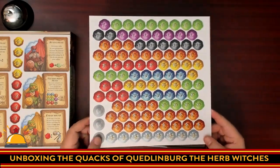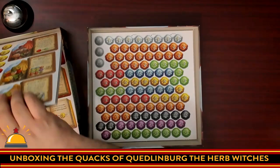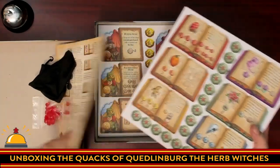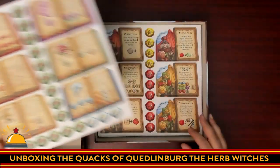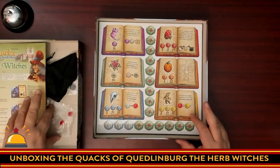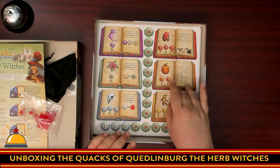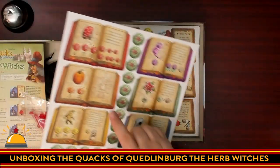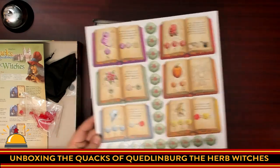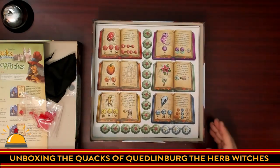So we've got coins now, we've got new ingredients, we've got a fifth player. And most impressive to me is two new versions of every single ingredient — that's huge. That alone makes this worth it. Two new versions of every ingredient in the original game — I don't even want to do the math on how many possible combinations we now have. Including a new pumpkin, because the pumpkin was one of the ones that didn't have variations before. There's a six pumpkin now that jumps you ahead six. Looks awesome.